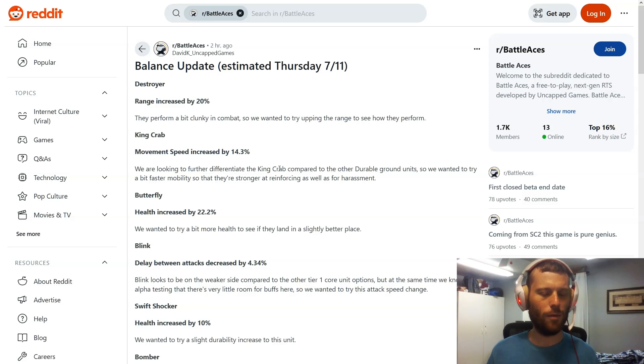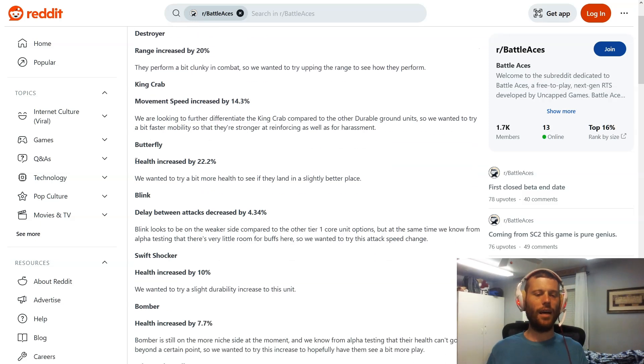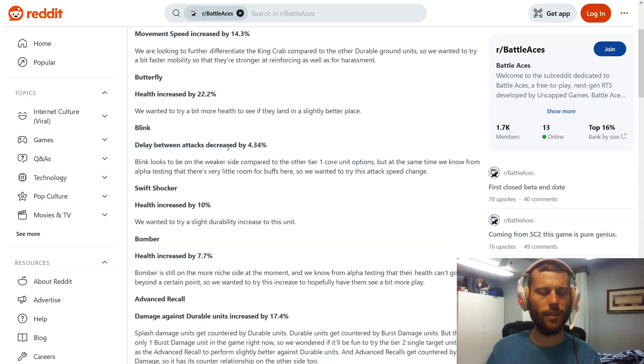Next, the Butterfly is getting another buff — health increased by 22.2 percent. I believe a previous patch also increased health on either the Butterfly or the Dragonfly. Either way, this health buff should be pretty good. Butterflies were definitely underwhelming — just about any anti-air unit can handle them pretty easily, so they probably needed a little help. 22 percent doesn't sound crazy, so we'll have to see how effective it actually is.